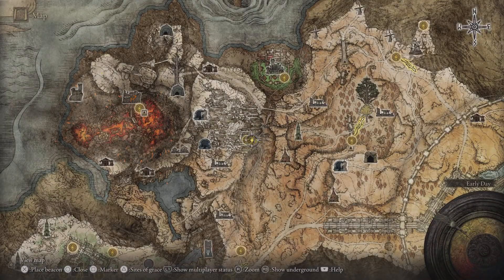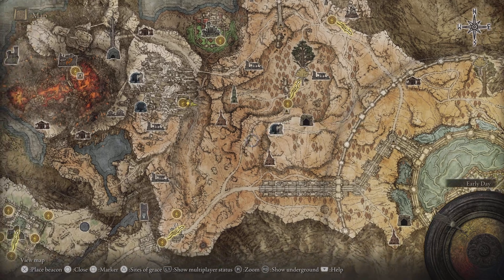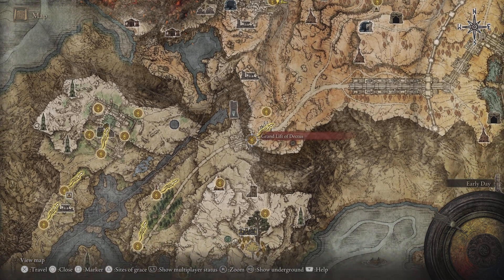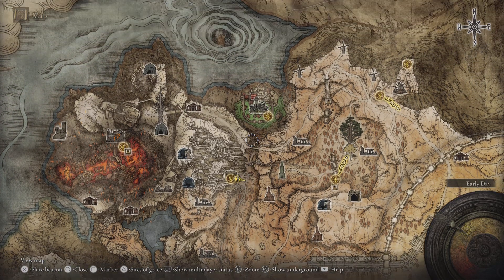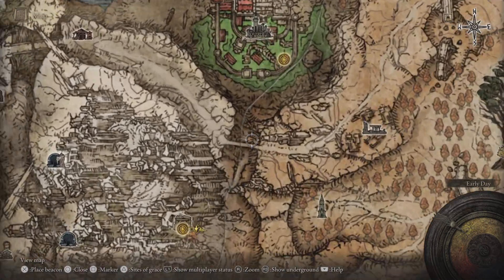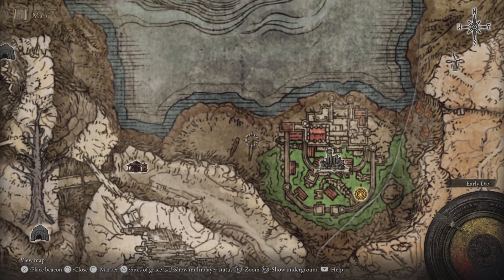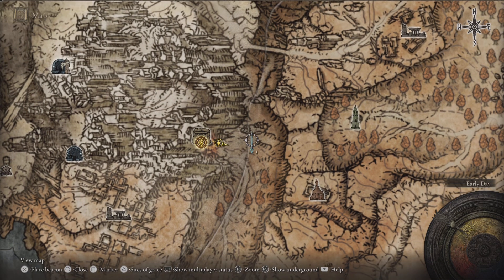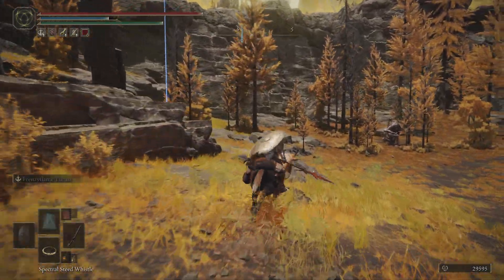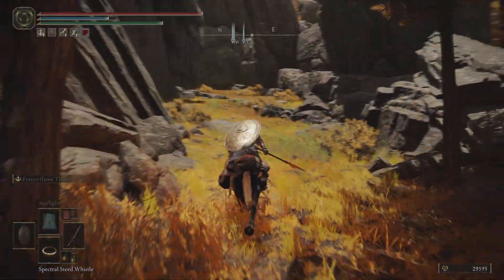Let's hop on a horse and get going - we've wasted three minutes already. Dependent on what sites of grace you've unlocked, I'm doing it from the Old Atlas Tunnels. You can do it right from the lift taking this route, but where we're heading is the Shaded Castle area. Not a secret area, tricky to get to for some people, but this route should be fairly straightforward. The rapier is just around this area so I'll plot down a couple of rough markers.